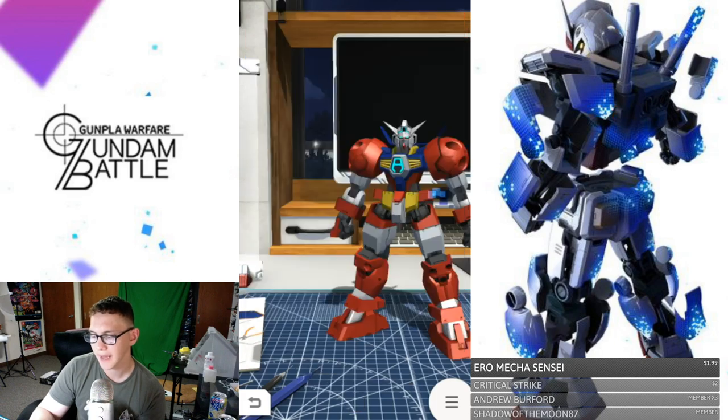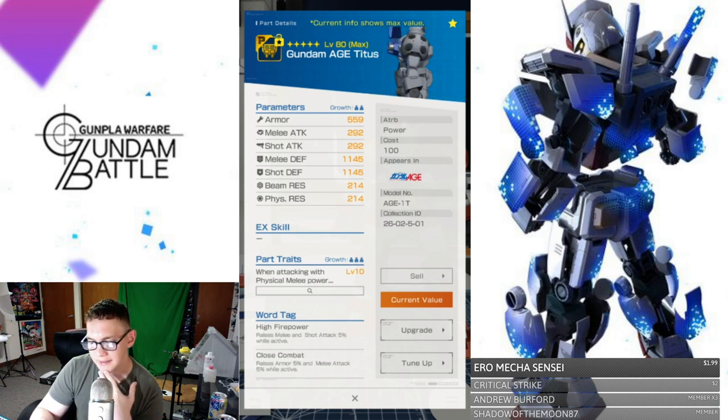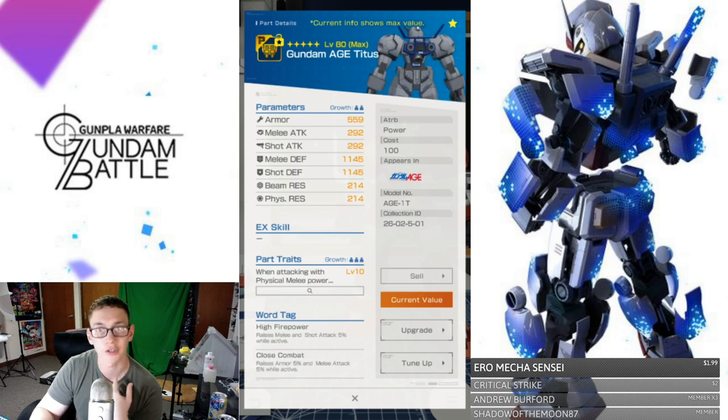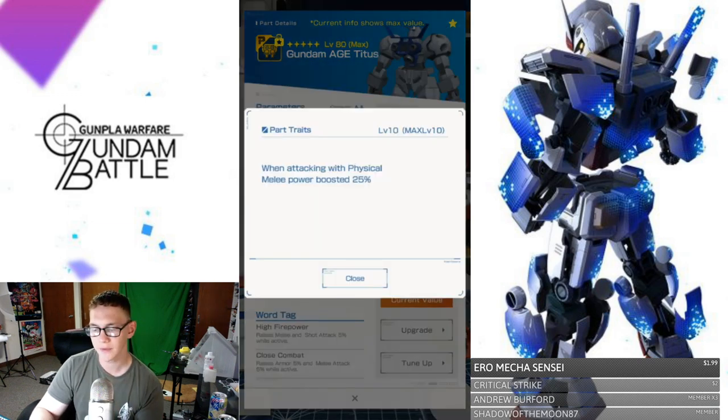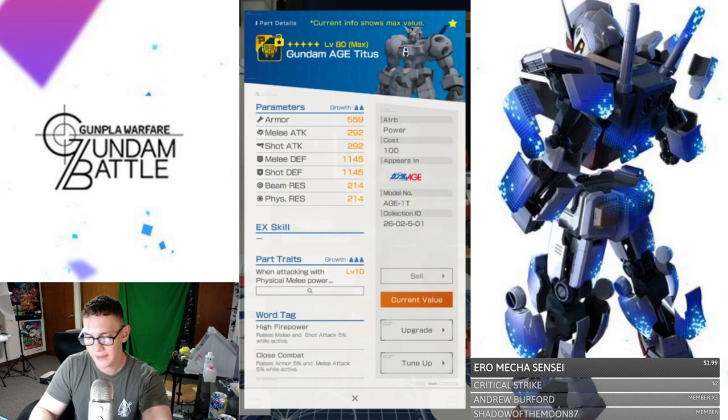Lastly we're going to take a look at the backpack. Max value — everything's looking pretty good. The armor is pretty much the same, melee defense and shot defense are similar to the other ones. Your resistance and attacks are going to be pretty low. For the parts trait: when attacking with physical melee power, boosted 25%. This goes in line with the head part's strong melee boost, but this one is just the basic melee power — so I think this might actually boost up the strong one as well since it's a blanket boost covering all melee. For the word tags, you have High Firepower and Close Combat.